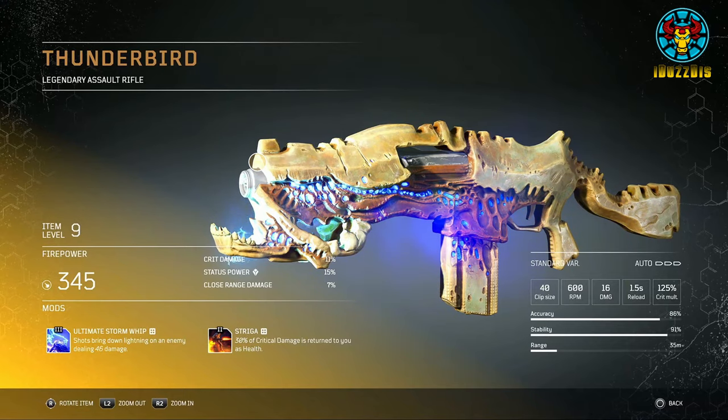Number 3: Thunderbird. This is an assault rifle with a clip size of 40, very easily manageable recoil, and very little bullet spread. Its tier 3 mod is Ultimate Storm Whip: shots bring down lightning on an enemy dealing damage. Its tier 2 mod is Streager: 30% of critical damage is returned to you as health.